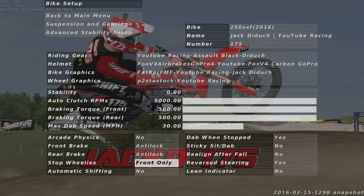Both brakes on anti-lock. Stop wheelies — I have that on front only. Automatic shifting — no, I highly recommend not having automatic shifting because you can get a lot more power. My one friend had automatic shifting and I forced him to switch to standard shifting, and once he got used to it he actually got a lot faster. Dab one stop — yes. That means when you're not moving, he'll just put his legs down and you won't tip over. Sticky sit dab — I have mine at no, so I have to hold both the sit button and the dab button for it to work.